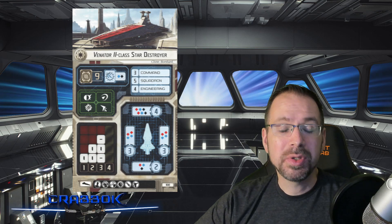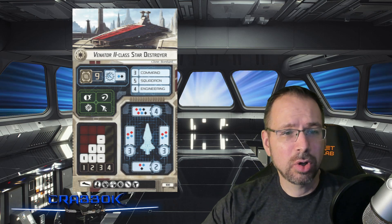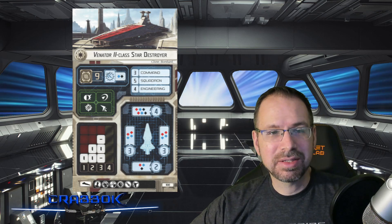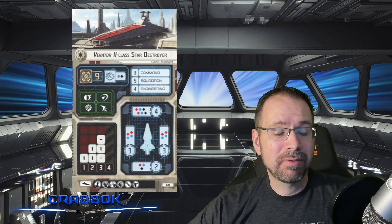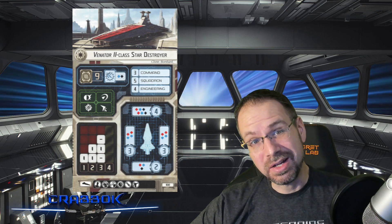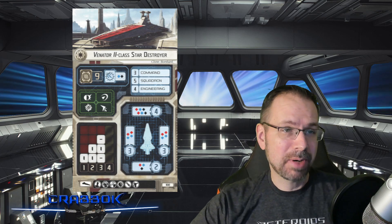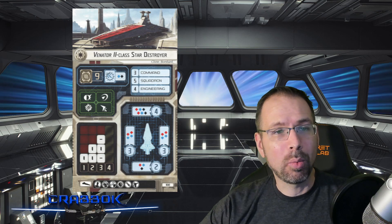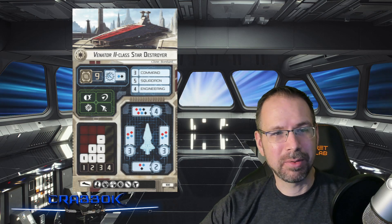For upgrades, the Venator II loses Fleet Command but gains a defensive retrofit. It has Officer, Weapons Team, Offensive Retrofit, Defensive Retrofit, Ordnance, and Turbolaser. The defensive retrofit makes this one more often chosen as the flagship. You forfeit fleet command by not running a Venator I, so sometimes people run one of each. A Venator II as your flagship and a Venator I as support is a good combination when running multiples. The presenter has even run three Venators in one build before, and it's worked.